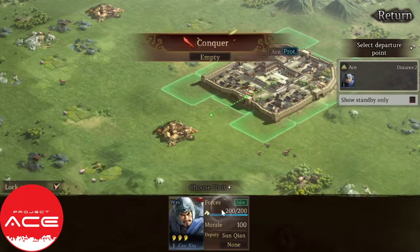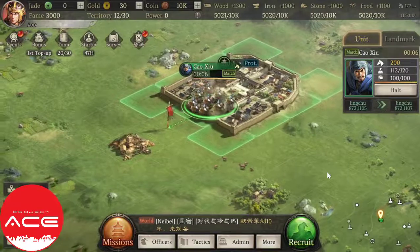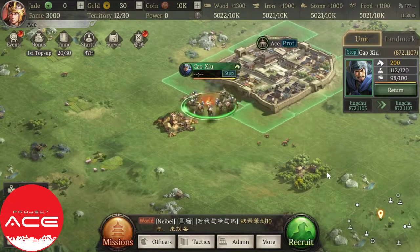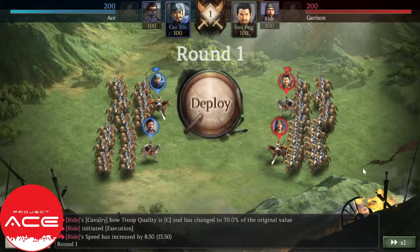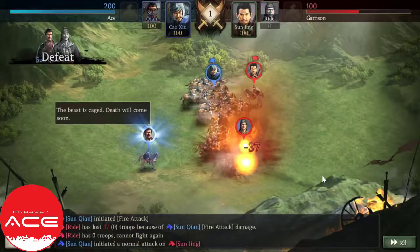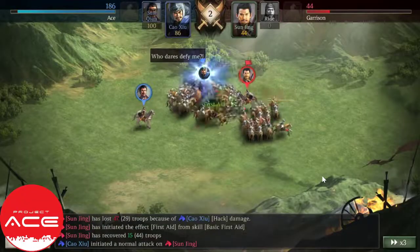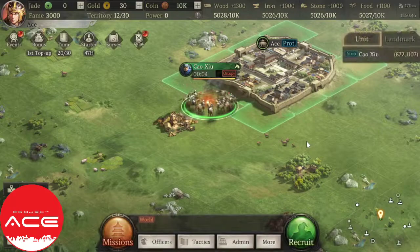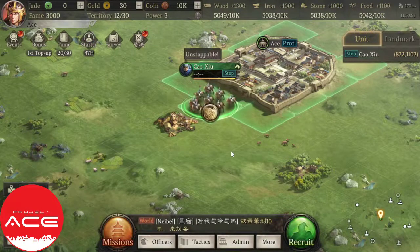You click and conquer, then deploy. Kaushu will conquer the tile. Normally when you do battles it doesn't really show this kind of graphics, but I've been requesting the developers to add it because it would be pretty awesome to have visual graphics on battles. So we just managed to conquer the first tile.